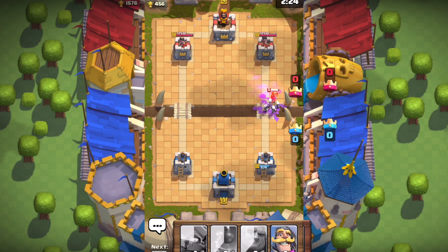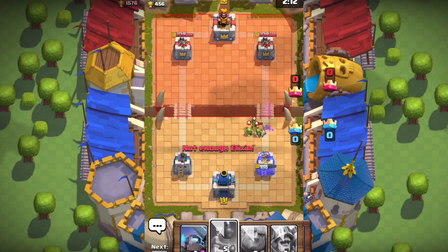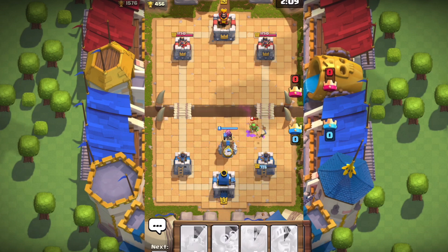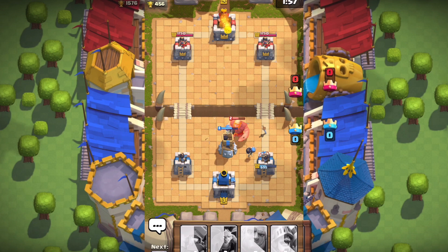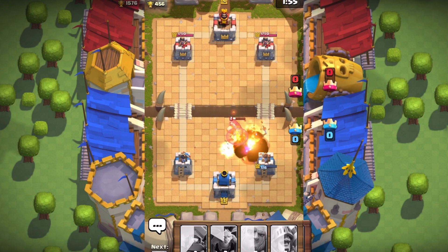The Valkyrie is doing a lot of damage against the Skeletons all around her, which makes sense given her splash attack. Now I'm sending in the Knight to try to take out the Valkyrie. This guy is actually doing quite a lot of damage to me right off the bat. I'm going to send in a Bomb Tower — hopefully it does the job. This Bomb Tower is going to do quite a lot of damage to the Giant heading toward it.